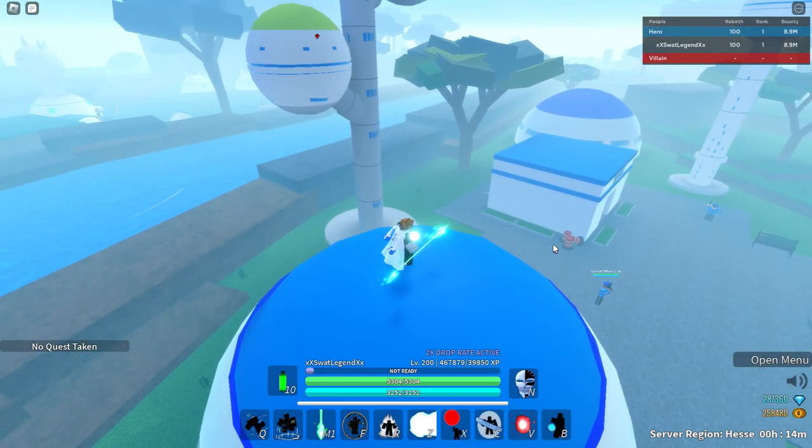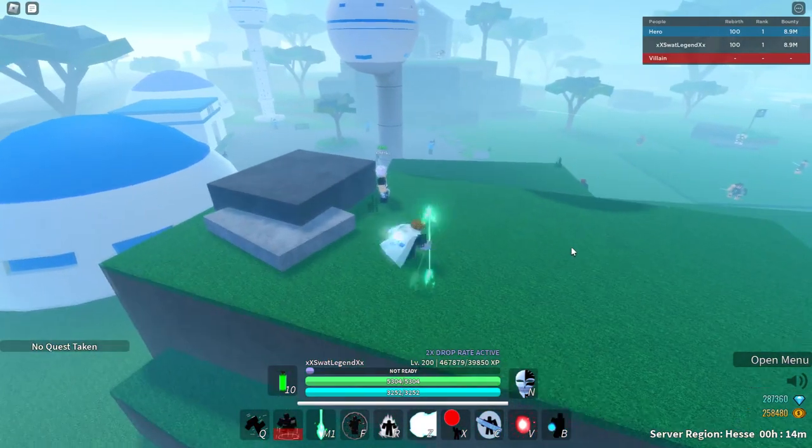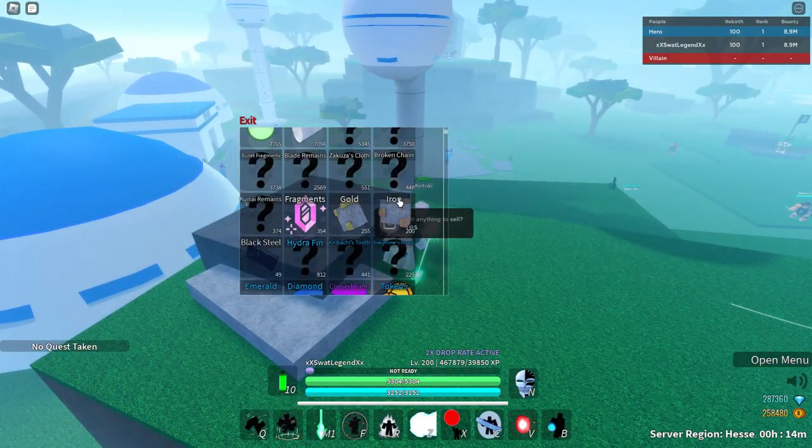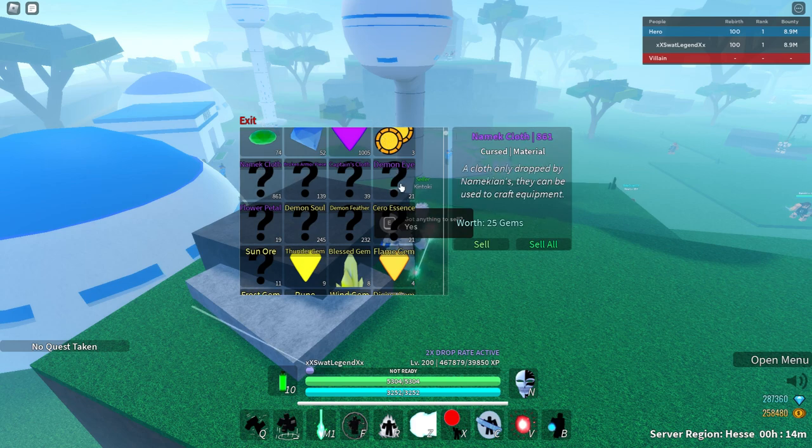Only sell stuff that drops from common enemies that you don't really need. What stuff is really good to sell for gems? You can sell broken armor pieces, namek cloths, and demon knives.